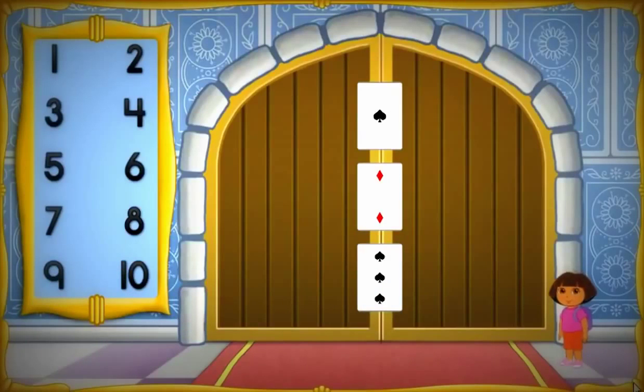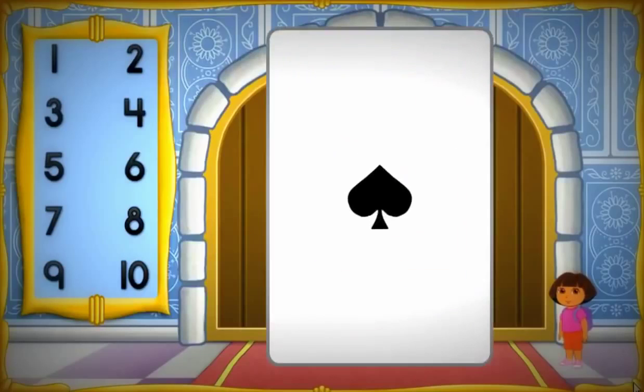We made it through the Card Castle! But the door to get out is locked! We need to figure out this magic card trick to open the door! Let's start with the first card on the door! We need to choose the number that matches the amount of shapes on this card! Click the number! Count the shapes, then choose the number we need!